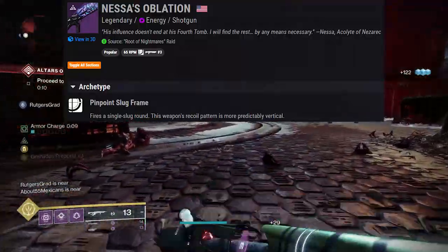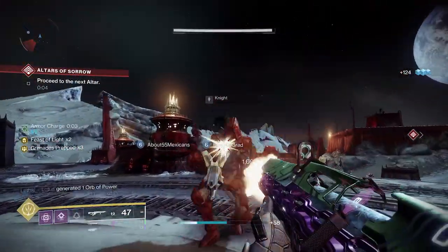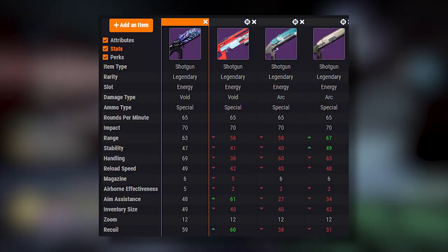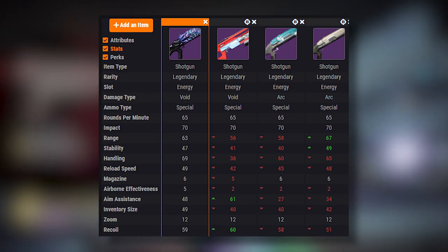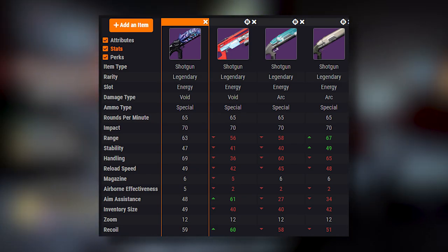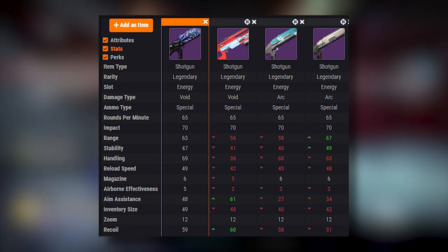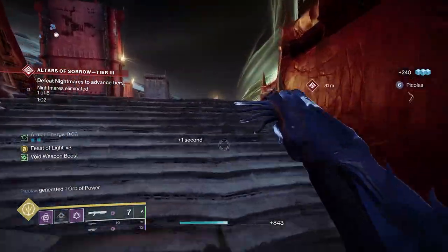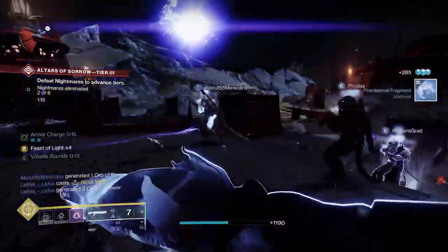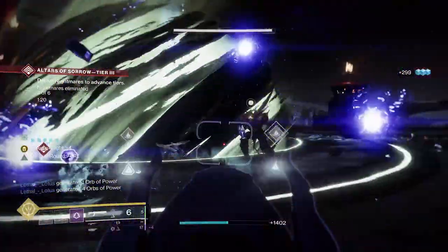The Nessa's Ablation is a legendary energy shotgun doing void damage. It's a pinpoint slug frame that fires a single slug round, and the recoil pattern is more predictably vertical. As you can see in this image, comparing it to other slug shotguns like the Bone Chiller, First In Last Out, and Gnora's Axe, most stats are better on the Nessa's Ablation. The Gnora's Axe does outclass it in range and stability, but Nessa's Ablation isn't really a PvP shotgun — in PvE you can 100% get away with not maxing out the range.